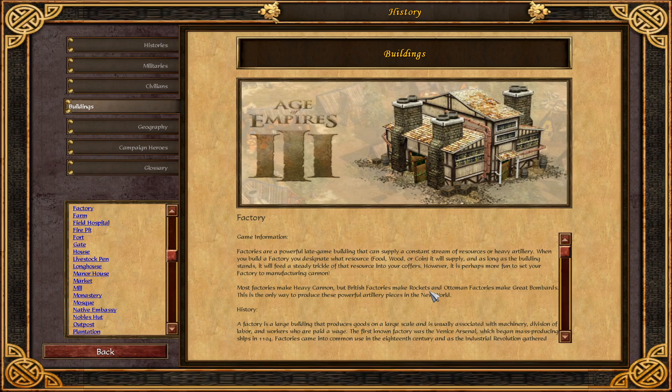However, it is perhaps more fun to set your factory to manufacturing cannon. Most factories make heavy cannon, but British factories make rockets and Ottoman factories make great bombard. This is the only way to produce these powerful artillery pieces in the new world.